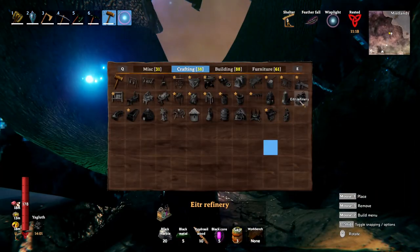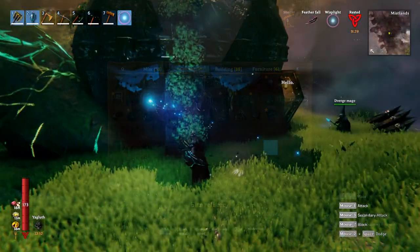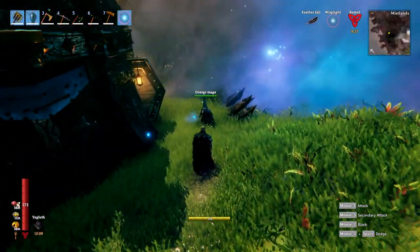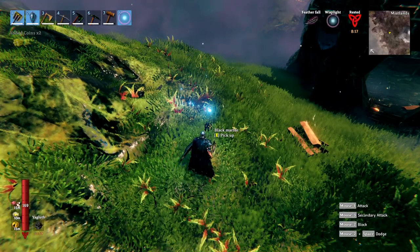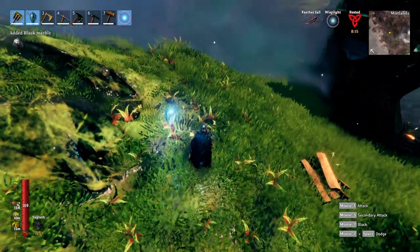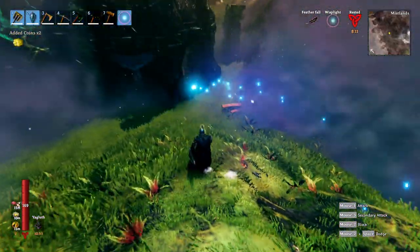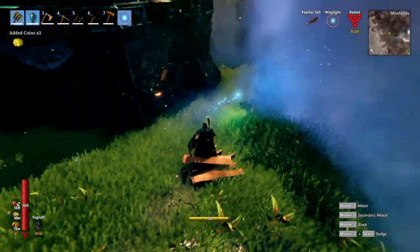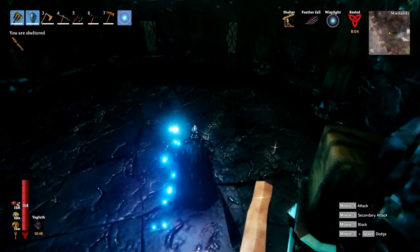Soft tissue is a valuable resource as it is required to run the Eiter refinery. The last way to get marble is by killing diverger mages and diverger rogues. Once they're dead you'll notice they drop black marble — it may not be a lot, but it is a little bit. So you can also get black marble from the mobs that are in the diverger structures.